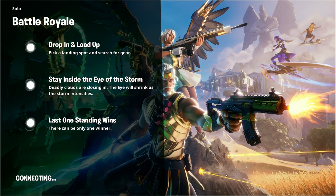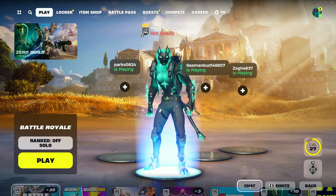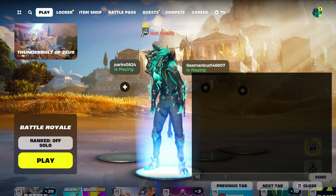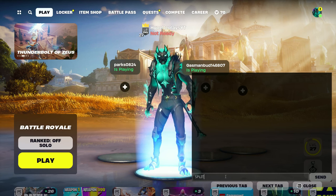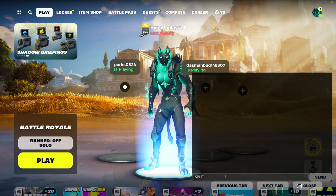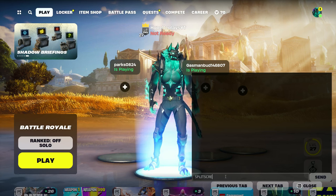Now for the final step to split screen in Chapter 5 Season 2, working on every single platform: wait until you go back to the main battle royale lobby. Once you're back in the main lobby, go to the bottom right-hand corner and type in the following code exactly: type 'split', then 'screen' — so type 'splitscreen' all together.